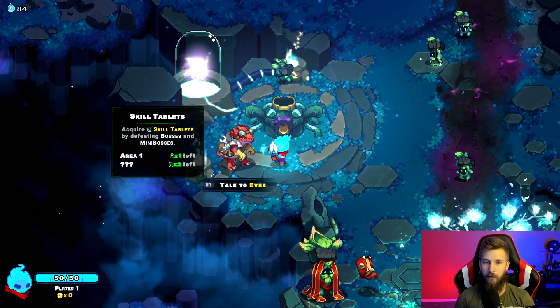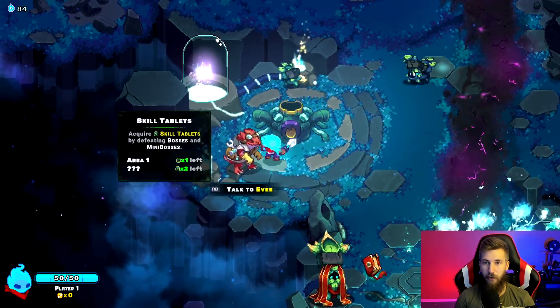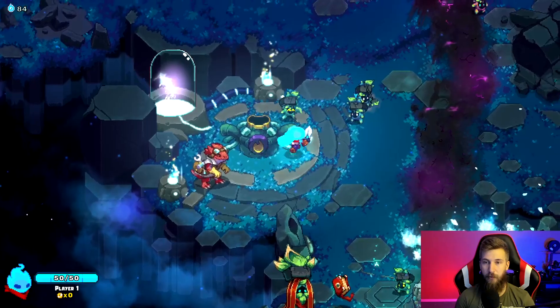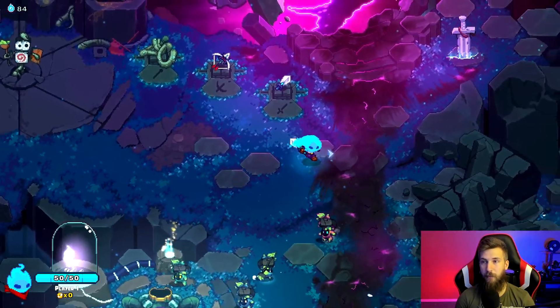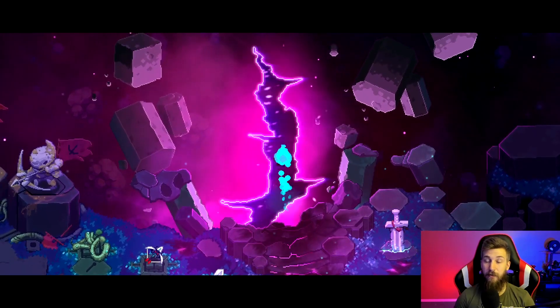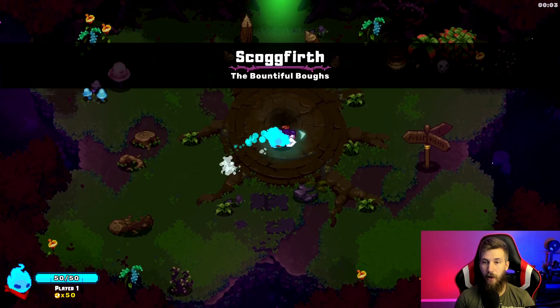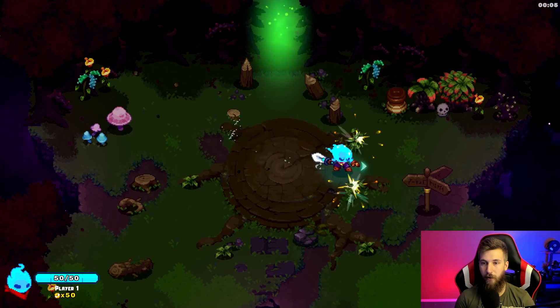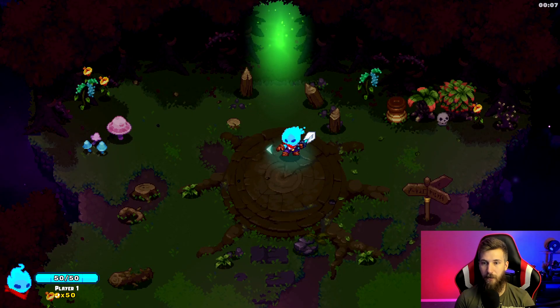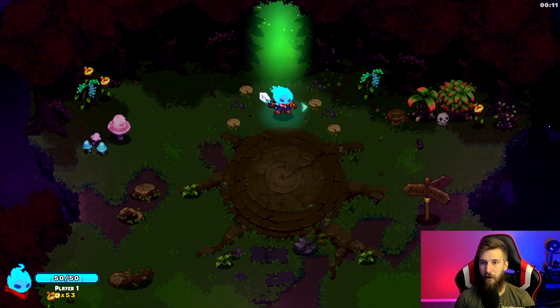This NPC — whenever you beat a boss or mini boss — lets you get new skill tablets. We'll also see skills we can pick up through the game. There is a storyline to this game, which makes it more engaging. You can roll out of the way and whenever you roll and attack you can shoot a little arrow out.